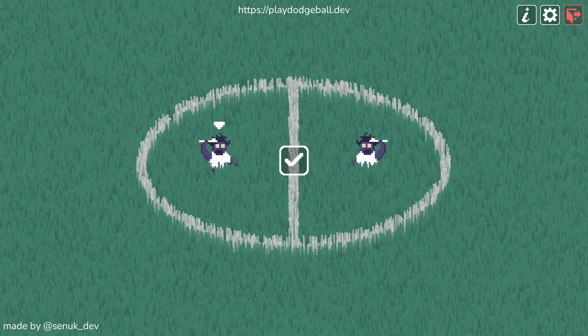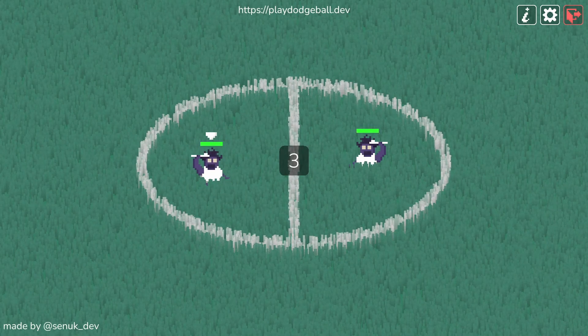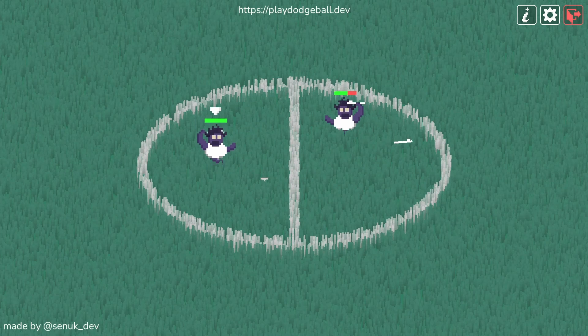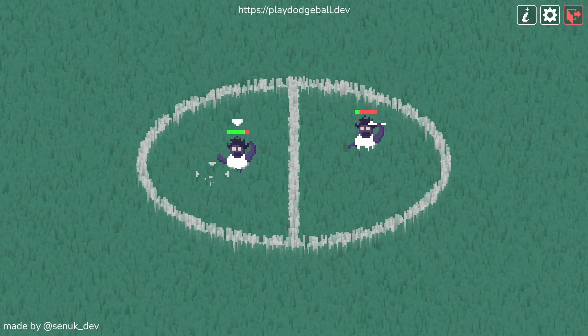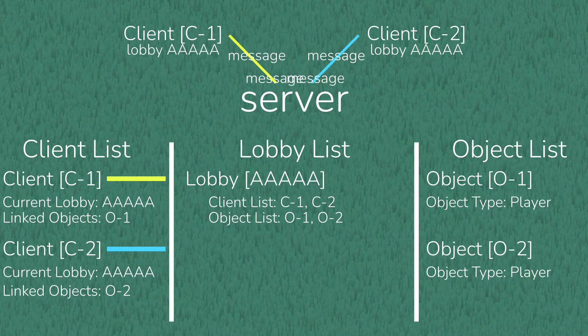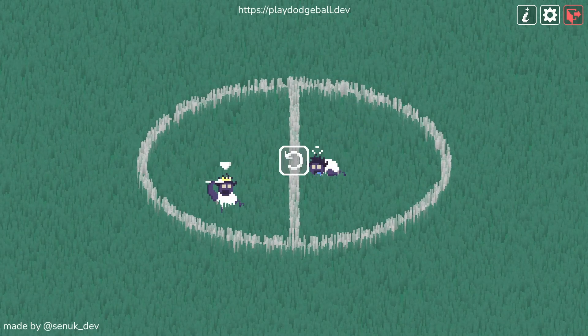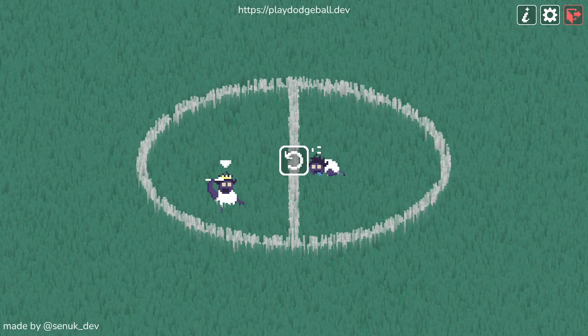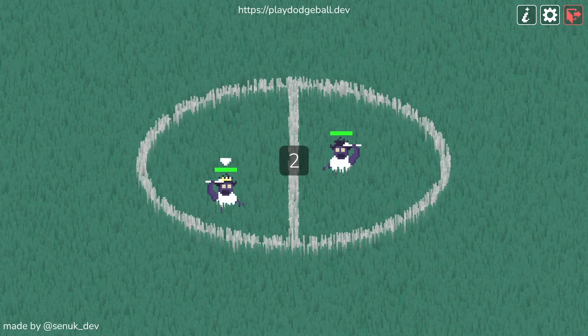Once there are two players in the lobby, we move on to a ready check, where both players have to click the ready button in the middle. Once that happens, the countdown begins, and when it's up, the fight begins. Players send their inputs to the server, and only once validated on the server's side can they move or throw. The server constantly sends messages about player and projectile positions and updates information like health. Once the fight is over, we move to the outcome phase where the winner is crowned and the loser is on the floor. Pressing the rematch button sends both players back to the countdown phase.